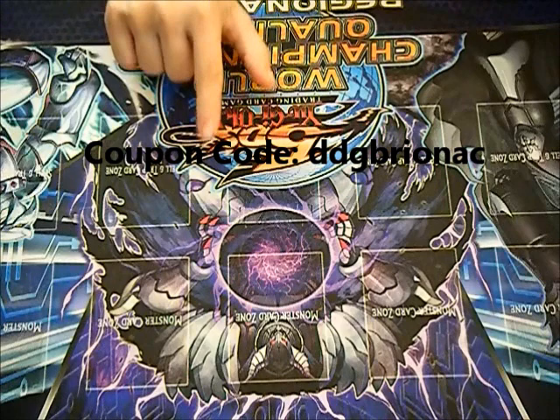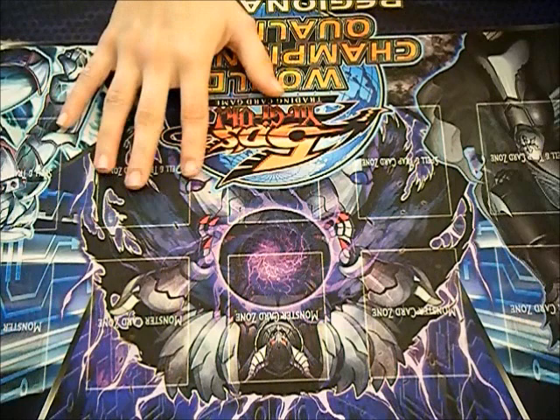Before we begin, this is this week's code: DDGBryanEck. You can enter this on the Core TCG website and get a 5% discount on singles.